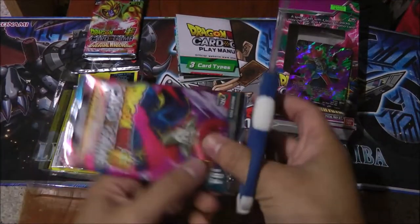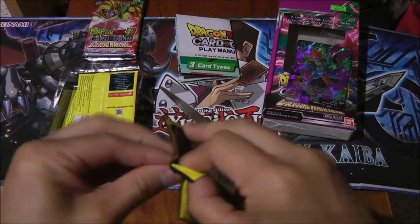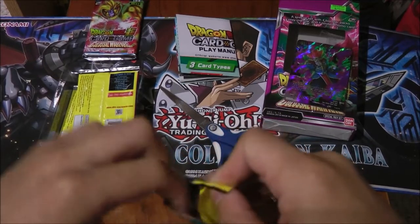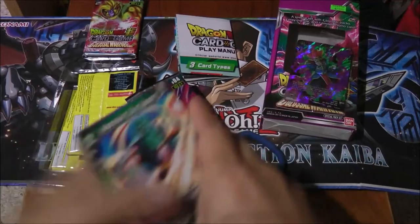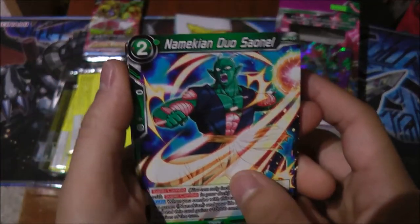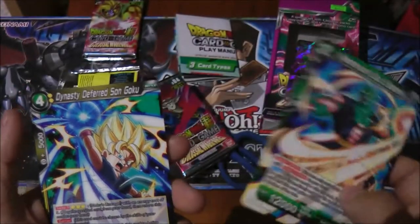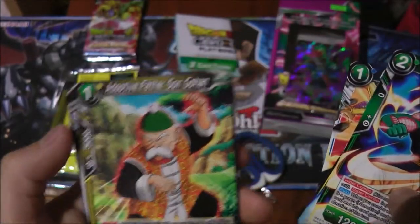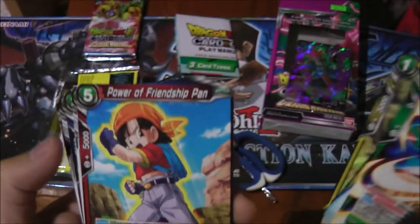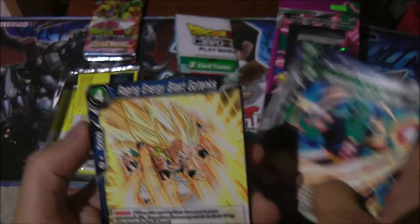Pack number two is the Demigra pack. It's the Namekian from Universe 6 — Sao Nel, correct me if I pronounce that wrong. We got GT Goku, Phantom Flame Cannon, Harugan, Grandpa Gohan, Pan the Legendary Flute, we got Tapion, Sneak Attack Vegeta, Actyl Plasm, and Raging Energy Blast Gotenks.